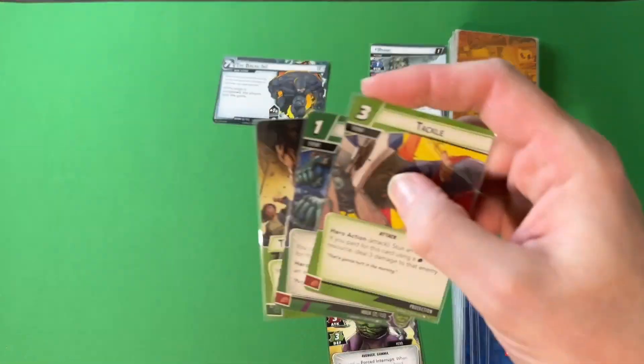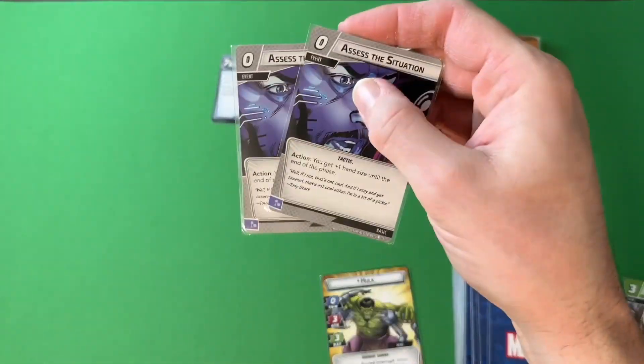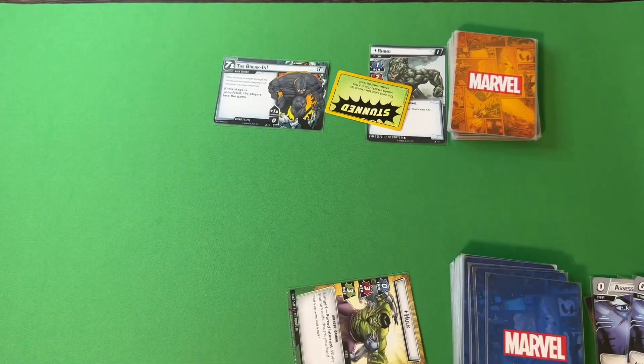Flip to Hulk, play Tackle, bringing Rhino down from 14 to 11 and stunning him. Play two Assess the Situation, attack for three, going down from 11 to 8. Hulk's turn.